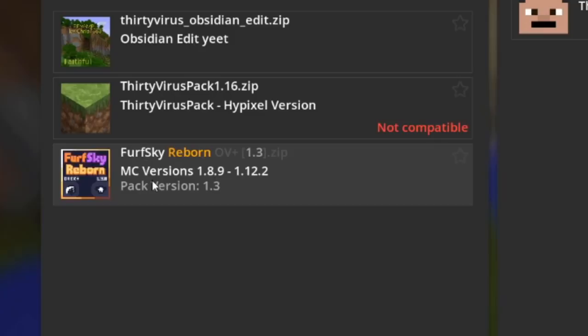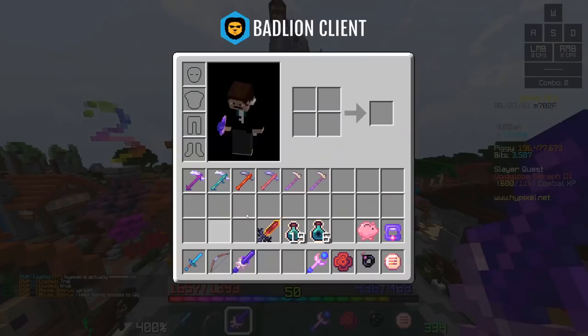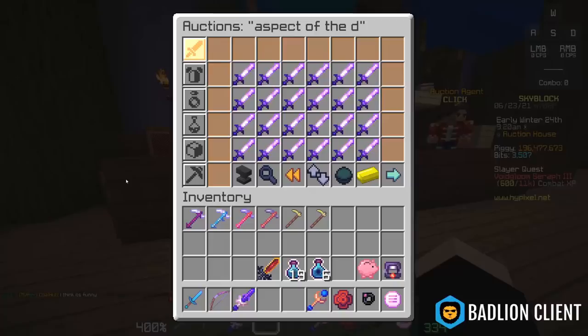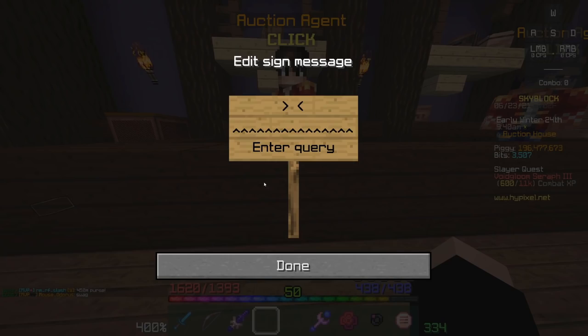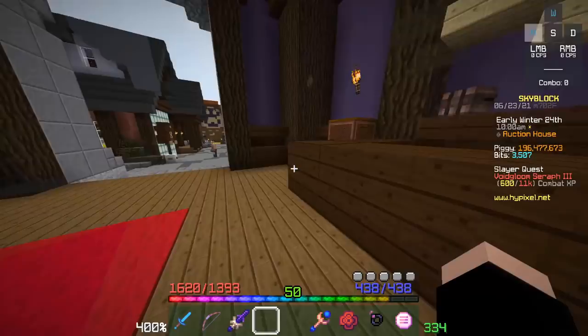Another thing you can do is go under resource packs — Sky Reborn is a very popular pack. Once you install it, it uses Optifine to give custom textures to a lot of Skyblock items, so the Aspect of the End looks different from a Vorpal Katana, or Aspect of the Dragon looks different from Aspect of the End even though in Minecraft they're the same item. Having a pack like this installed when doing trades is a really good idea because it'll prevent swapping scams. A common one: if you want someone to five-star your Livid Dagger, people will swap it for a Dreadlord Sword — but with the pack, they look noticeably different.